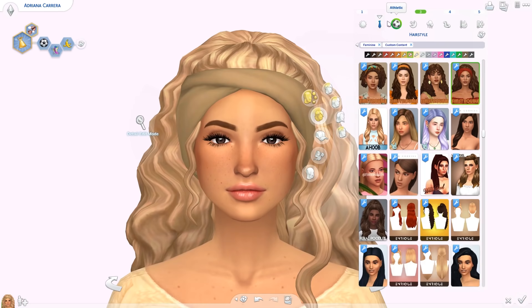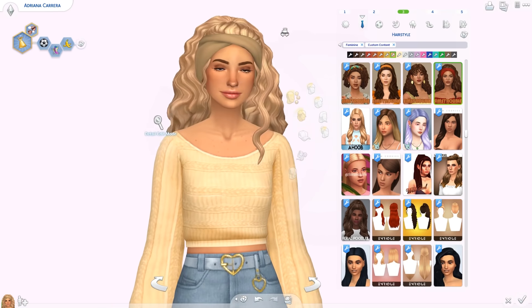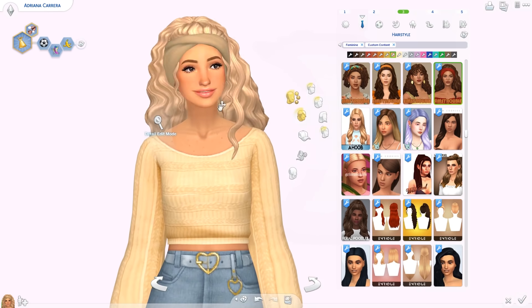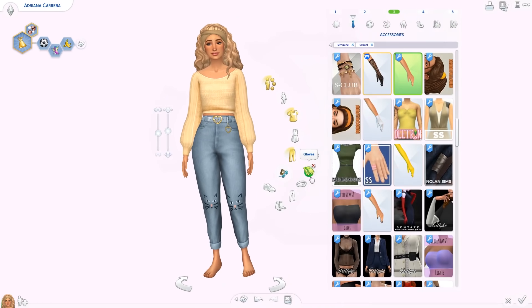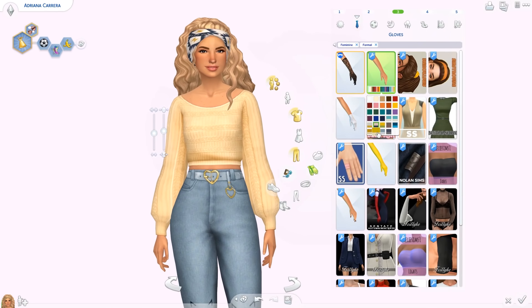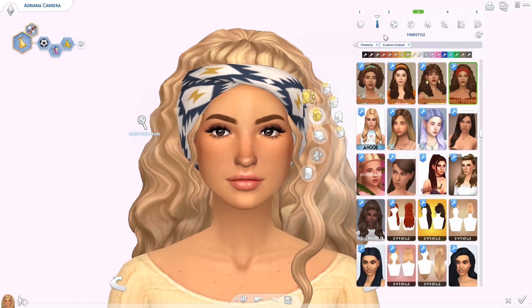Moving on we have the Luna Hair by Sims Trouble. It's quite long, wavy, and has a scarf you can change the color of — I think it's in the gloves category. I love the loose bits of hair. The color palette for the headband or scarf is great and it even comes in some patterns, which is really cute.